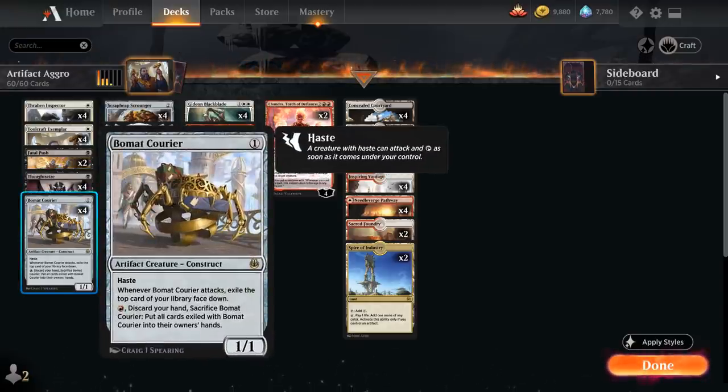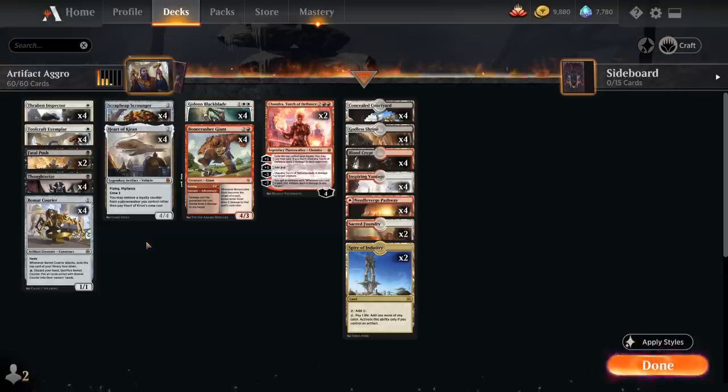Then the full playset of Beaumont Courier, a 1/1 with haste. When it attacks we exile the top card of our library face down, and then for a single red mana by discarding our hand and sacrificing Beaumont Courier we get to put all those exiled cards into our hand. So Beaumont Courier can provide a nice bit of card advantage besides being a cheap artifact to enable our various synergies.